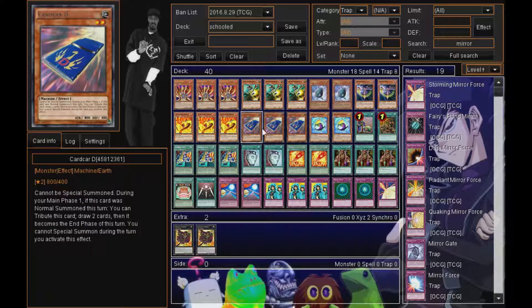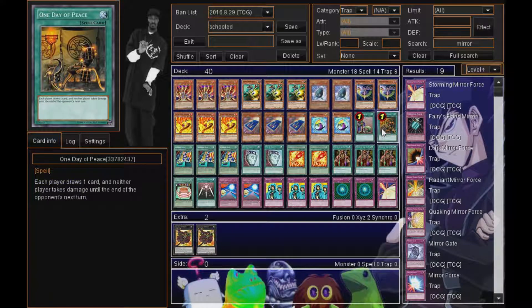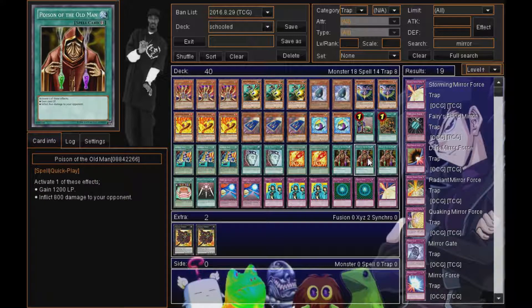Lava Golem tributes monsters on your opponent's side, which can really mess them up as far as setting up with Xyzs, Synchros, or anything like that. Plus, doing a thousand points of damage is not too shabby — especially when you use Reversal Quiz, that can be an easy win right there with Lava Golem.